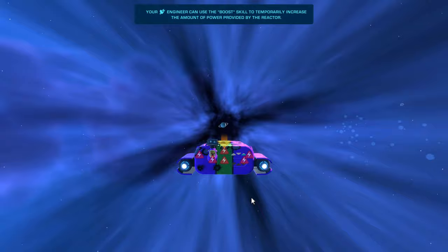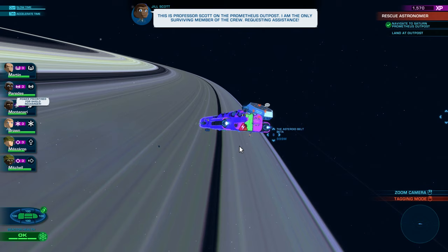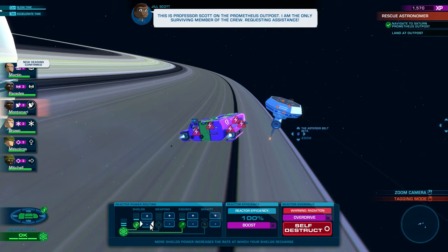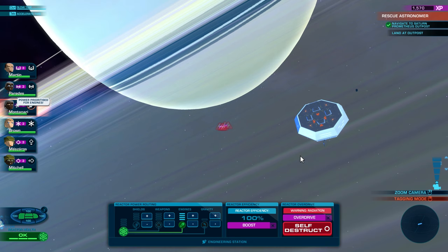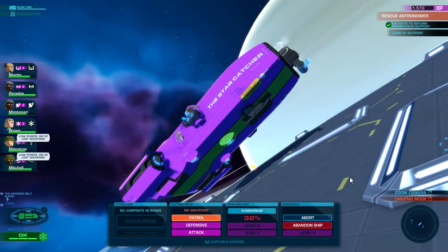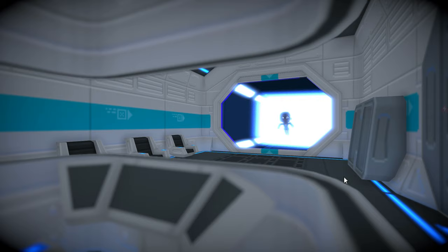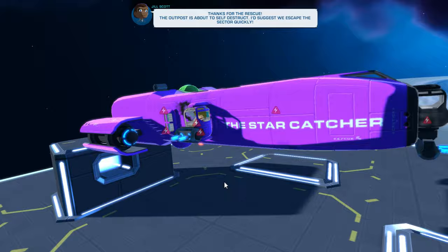Ready for another fight. Here's the outpost — the mouse keeps going off onto our other screen. We're not going to need shields here, just full engines. Like I said, I've done this mission a couple of times already. This space station is going to explode — it's on self-destruct. We need to be very careful of that, and I keep forgetting to put the captain into defensive mode, which would help our shields a lot. Let's launch and get the heck out of dodge ASAP.